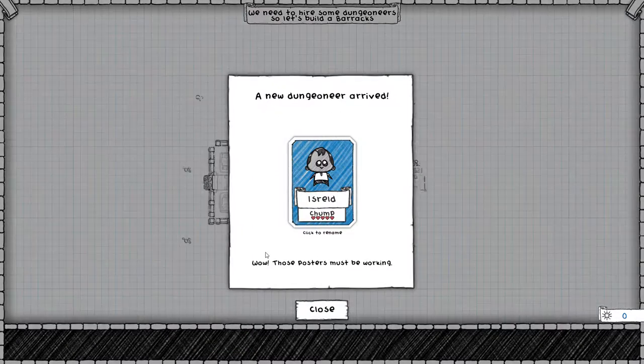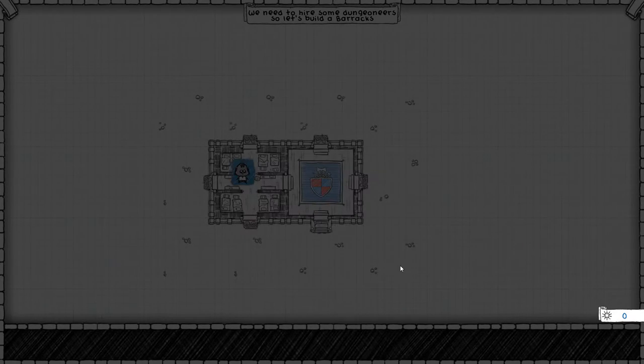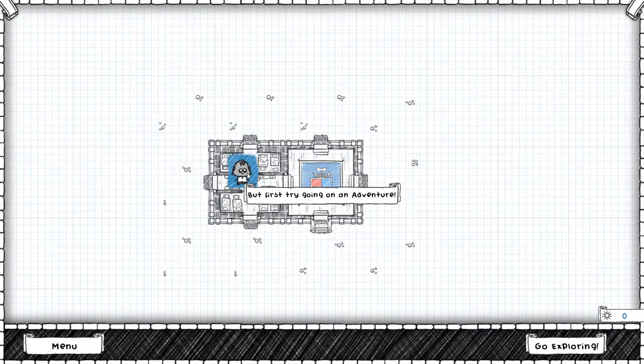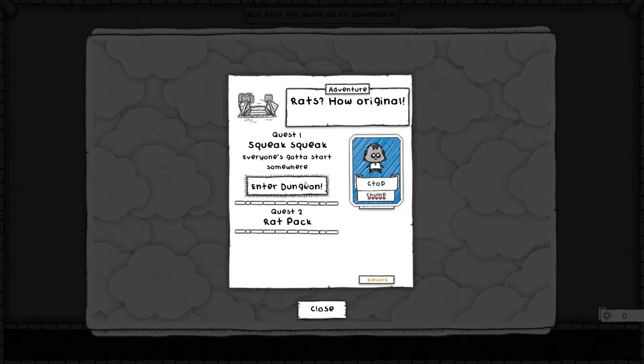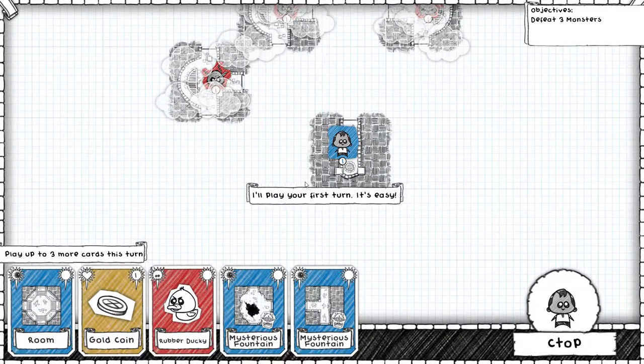So, this is a game where you manage a guild of people who go dungeoneering. Yes, a little chump. We have a guild. We run a guild of people who go dungeoneering. We send them off on adventures and then we lay the dungeon out in front of them, trying to get them to go in the direction we want that will mean they live and we complete the quest. If they die, never mind. There are plenty more adventurers to come, but we prefer to keep them alive.